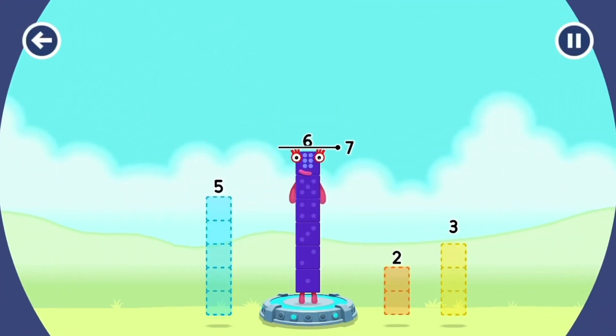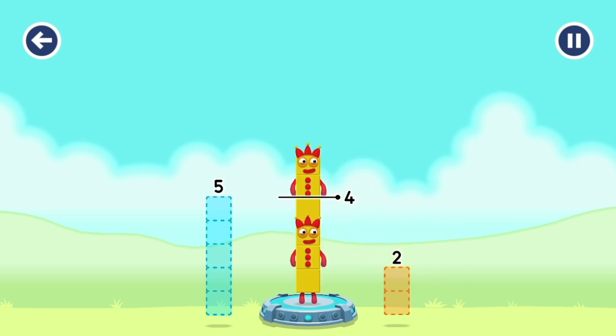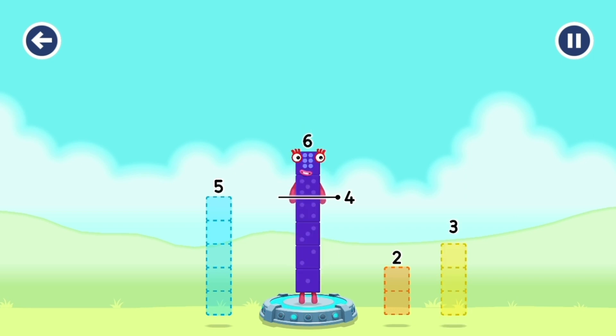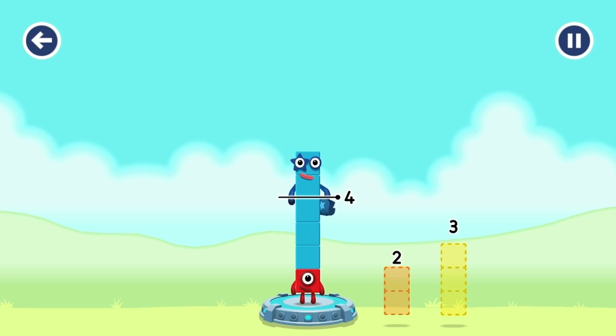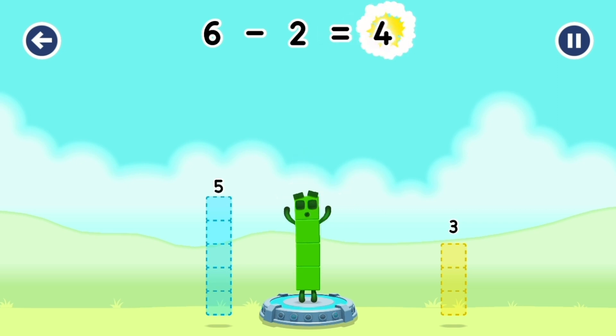Take Number Blocks away from six to leave four. Three. That's not quite right. Try again. Five. Try a smaller number. Two. Correct. Six minus two equals four.